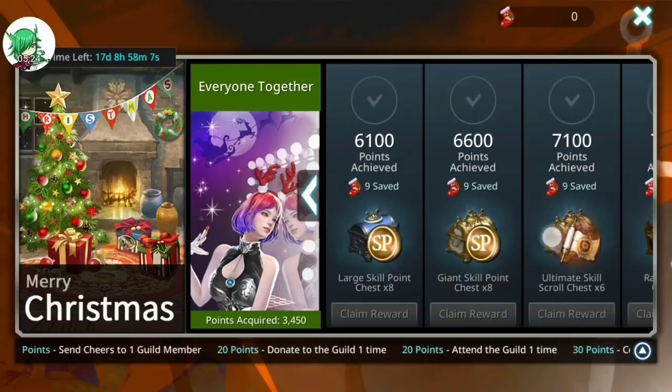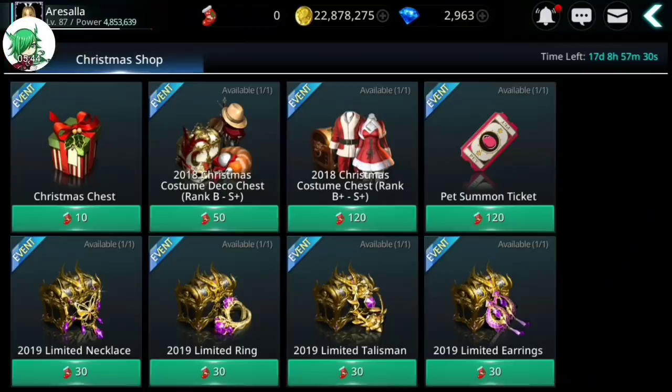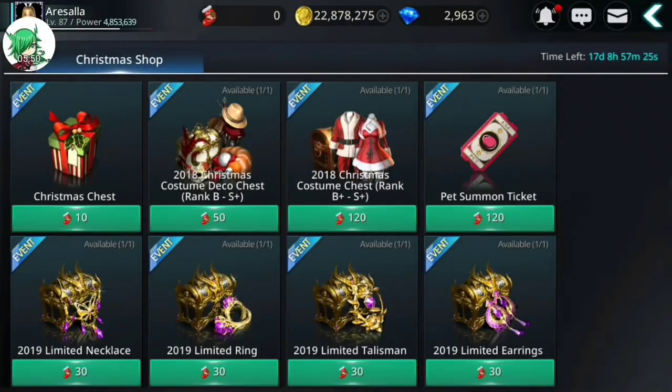I just know that I can complete this event by doing what I do every day. As far as the Christmas shop and stocking rewards go: once you complete both of those events, you would have a total of 450 stockings, so you can basically get each of the available items one time — the Christmas costume deco, the Christmas costume chest, a pet summon ticket, and even all four of the accessories — and still have enough points left over for four Christmas chests. For me personally, pet summon tickets are only good on the character purchasing it, so I'm skipping that on all my alts as well as skipping the temporary accessories, so I can instead get 24 Christmas chests.